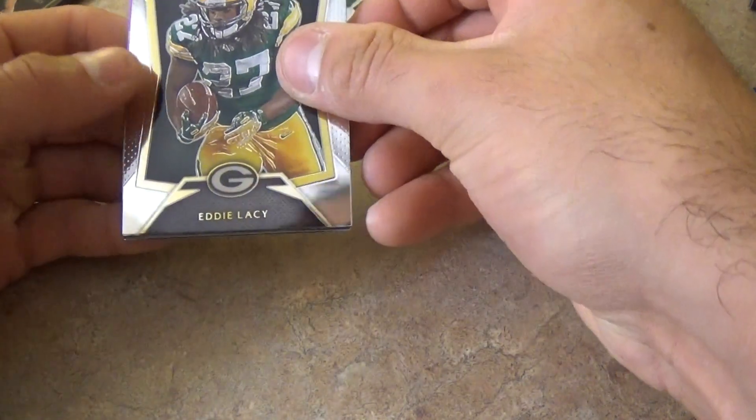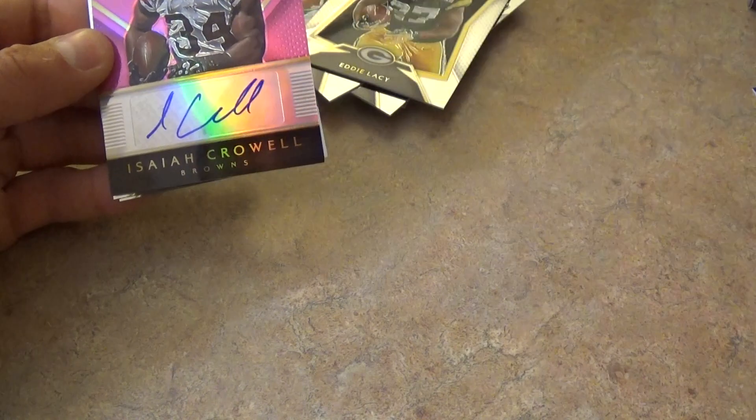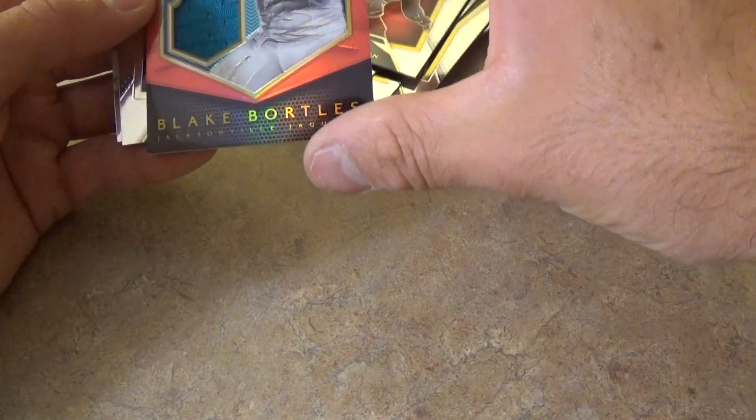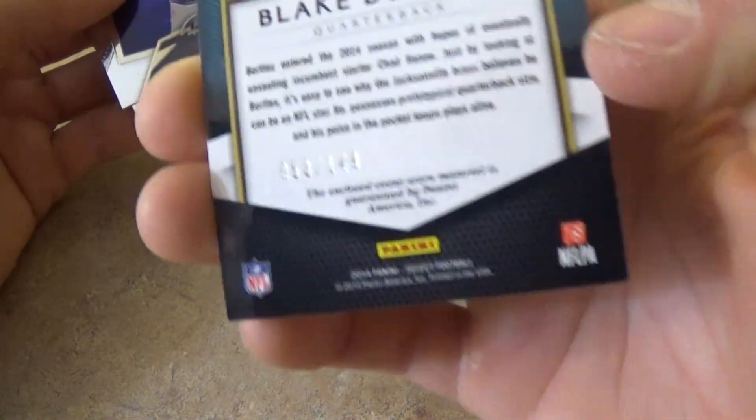DeMarco Murray and LeSean McCoy. Eddie Lacy, Ryan Shazier rookie, and Isaiah Carell rookie card out of 199 — the same one as before, both out of 199, that's funny. Brett Favre and Jordan Cameron. Andre Ellington defensive rookie of the year, Dominic Easley, and a nice rookies swatches Blake Bortles out of 149. Dez Bryant. So that was that pack — maybe you do get 4 hits.